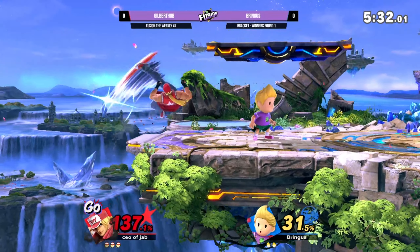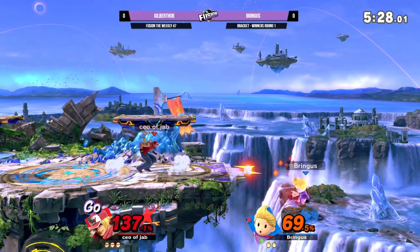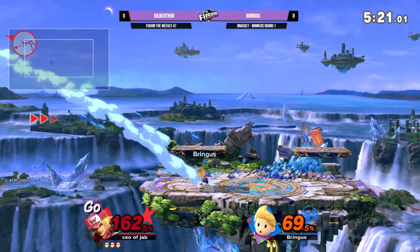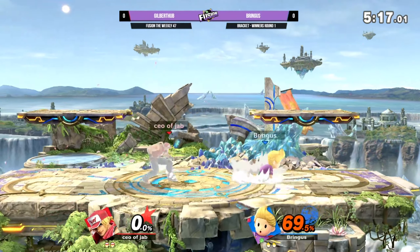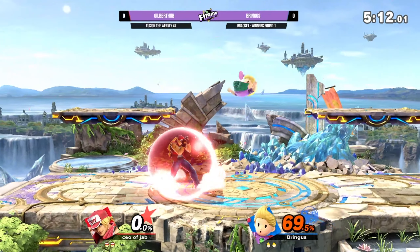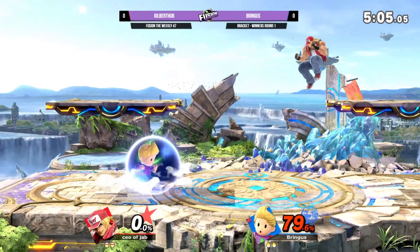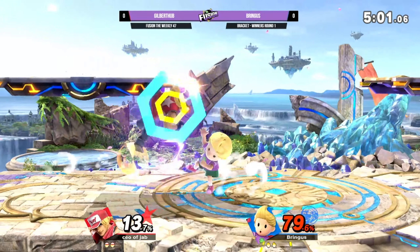We don't need to say much about things like jab and crack shoot. But this is where you see Terry at his most dangerous. It looks like Gilbert is trying to find all these confirms, yet holding it forward a bit too much and falling to that F-Tilt. If you let Terry live past 100, that's such a dangerous spot to be in. If you just don't take that stock really quickly, Terry can just kind of steamroll you.